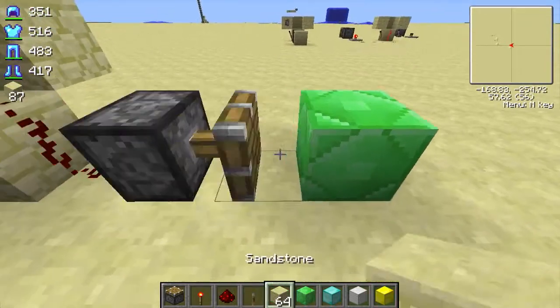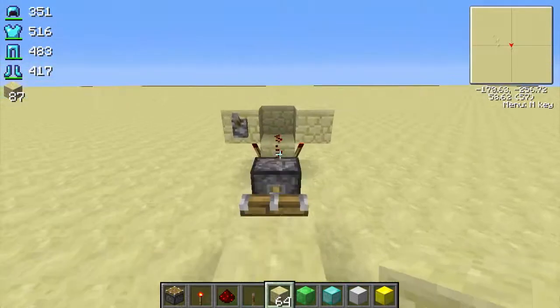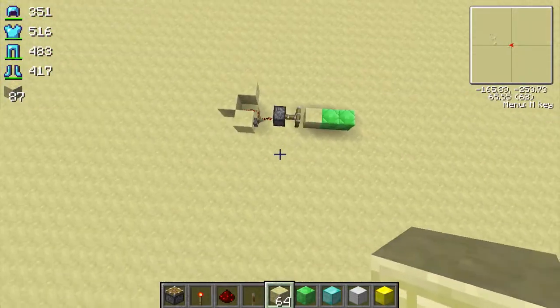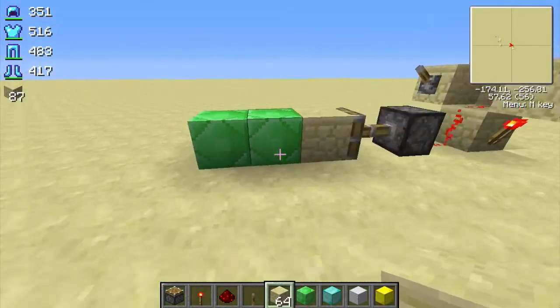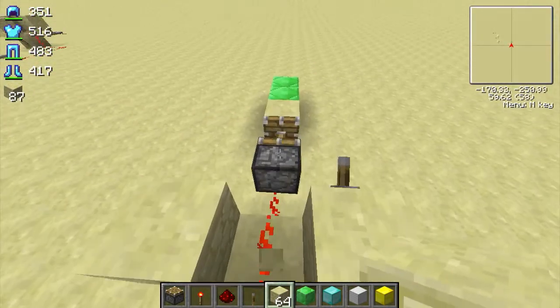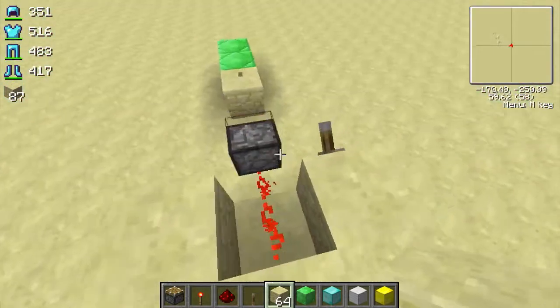I love this glitch because I've tried it in multiplayer and it does work. You can get so much emerald — go trade with all the new NPCs. It's that small and that simple. All you need is redstone and a piston. You don't even need a sticky piston or a slime ball.